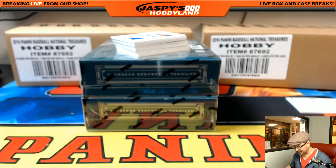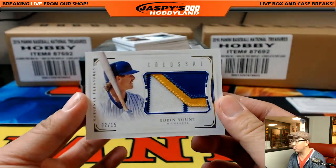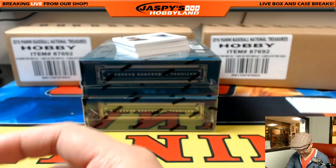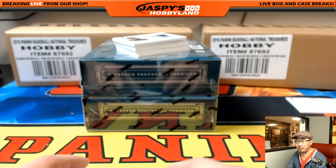This is why we do three cases of this stuff — and this is only box two, first card out of box two. We've got a good ways to go. Nice colossal patch, Robin Yount, 2 out of 15, Brewers edition. We'll go to the Robin Yount spot — going out to Jim Gray.